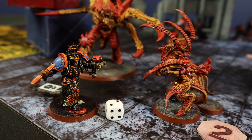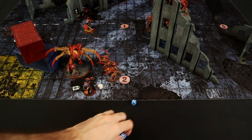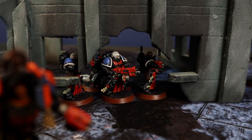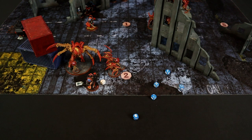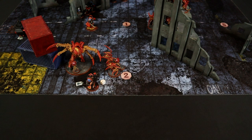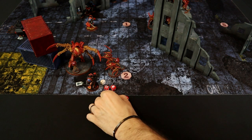The Librarian uses basic Smite on the Leapers: D6 shots, 4 rolled, 1 hits at 4+ and wounds, dealing D3=2 wounds. Storm Bolter fires 4 shots but only 1 hit, failing to wound. The Sternguard targets the Neurotyrant — 6 shots at 2+ (heavy rule), 5 hit. Wounding on 6+: with Devastating Wounds and Sustained Hits 1 on a 6, scoring 1 mortal wound and 1 normal. After saves and ignoring wounds at 5+, 3 wounds ignored — 1 wound left on the Neurotyrant.